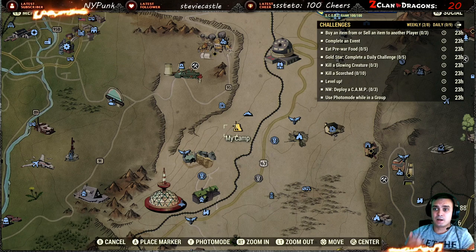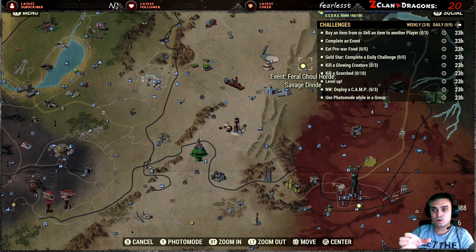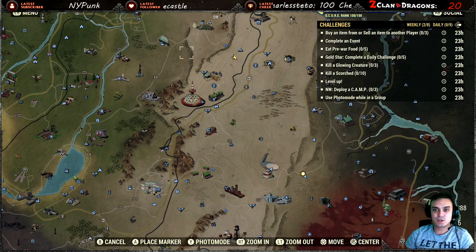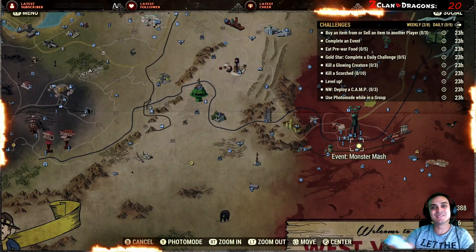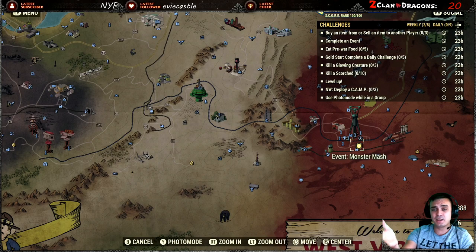Completing an event is also pretty easy — there are usually a lot of events going on. If you see the 'Savage Divide mine' or a feral ghoul horde event, those are some of the easiest options and you can get a legendary from them too. For eating pre-war food, I highly recommend doing the Monster Mash event if you see it — you'll get a lot of Halloween candy and those can be used for multiple challenges including the 'eat pre-war food' and 'eat candy' ones.